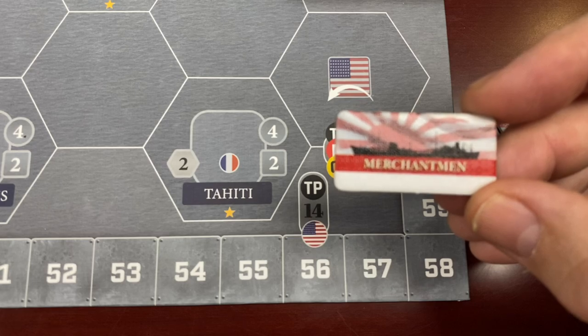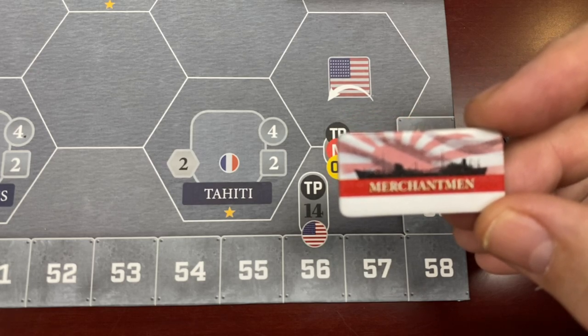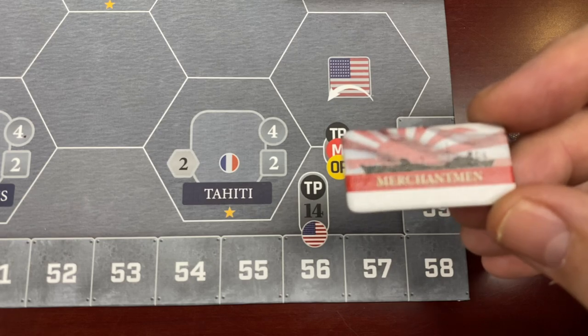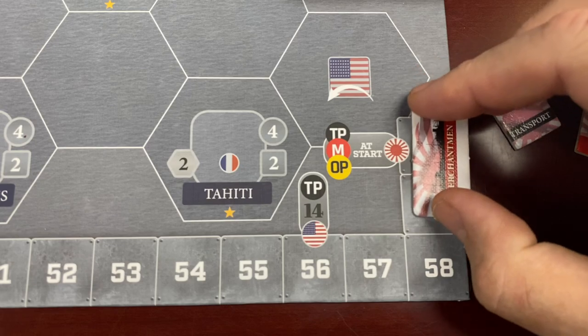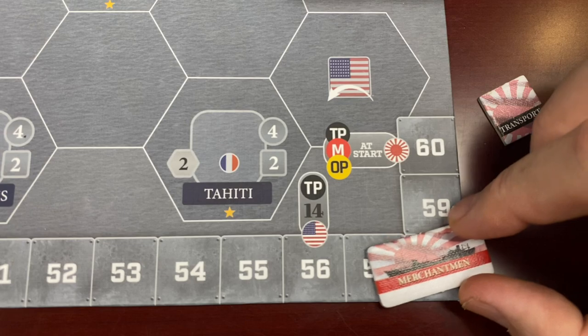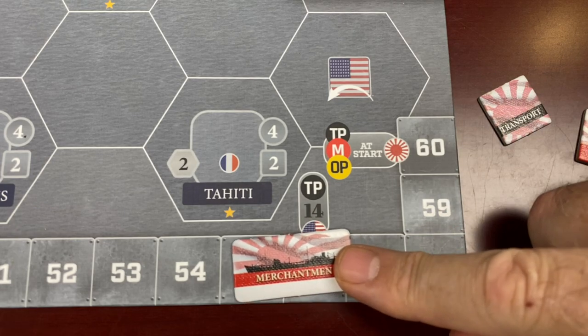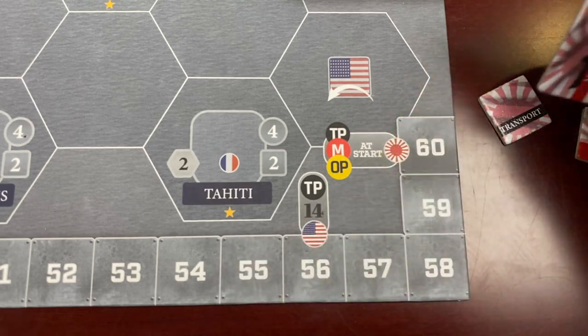The counter is actually double-sized, probably one of the few historical artifacts from the previous version of the game. Each time the merchantmen take a hit, it goes down by two. So instead of going from 60 to 59, it goes from 60 to 58 to 56 and so forth, and the oversized counter is there to remind you of that.